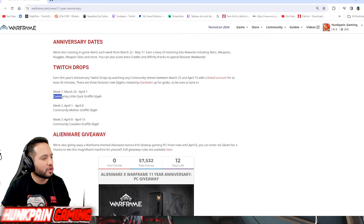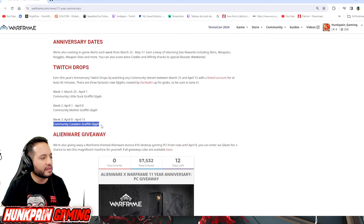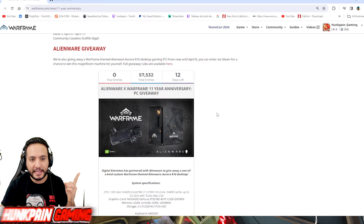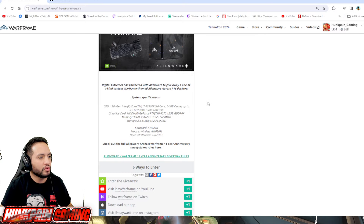Also on Switch, there are community drops: the Little Duck Graffiti Glyph, the Community Mother Graffiti Glyph, and the Community Cavalero Graffiti Glyph. Now there is the Alienware giveaway — there is a PC and a code to redeem.